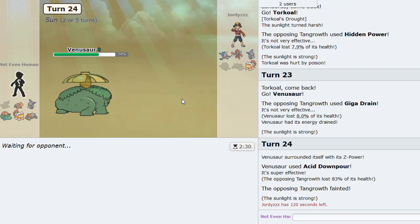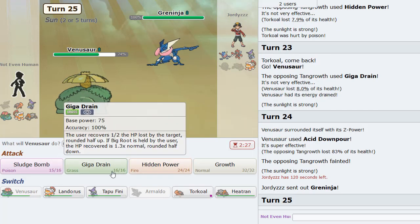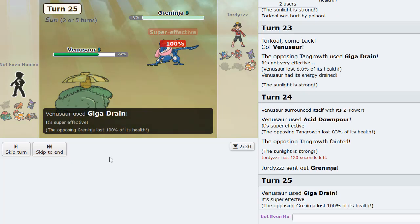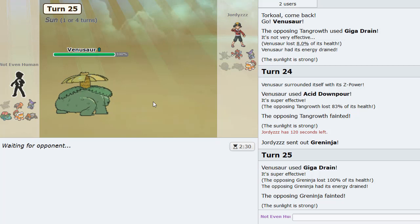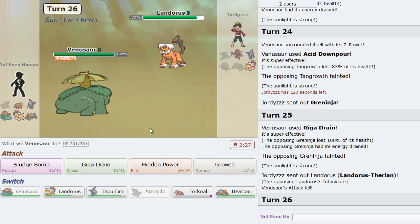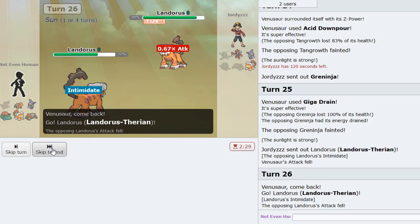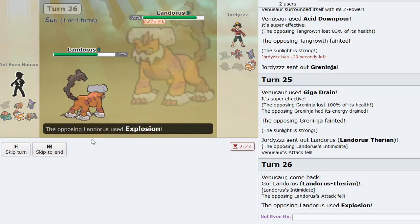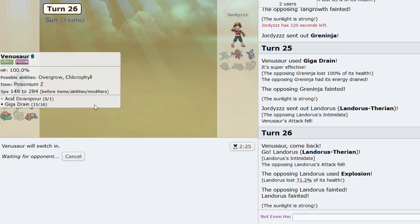Lando is looking kind of weak too. He goes into Greninja — he could probably outrun me if Scarfed but he's not. Now he goes Lando here, so I assume he's going to try to Explosion. I go into my own Lando as he Explodes — nice! Back into Venusaur to win the game, that's looking like a GG.